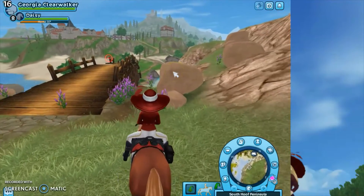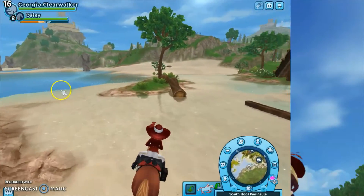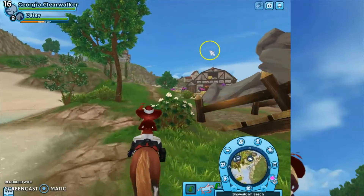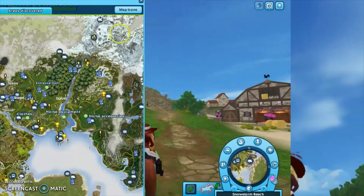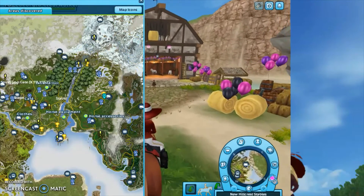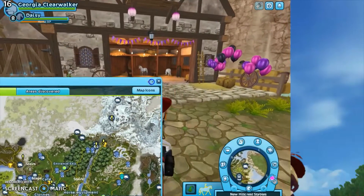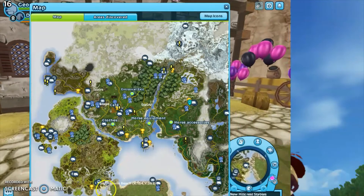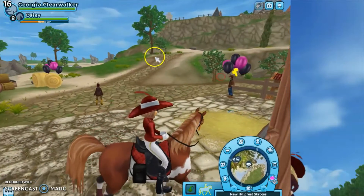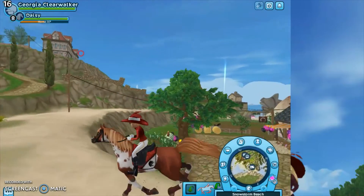Then you want to go over by the bridge here and just ride down. From there you can go explore anywhere you want in Epona. If you open your map, you can see you're over in Epona right here — it's really cool!